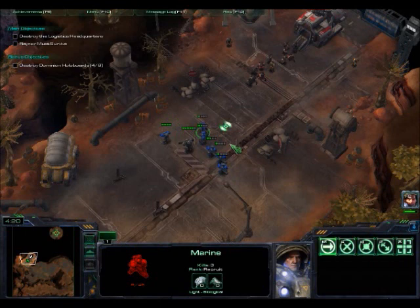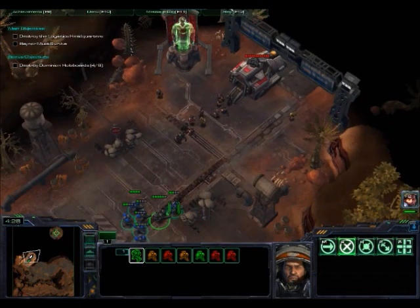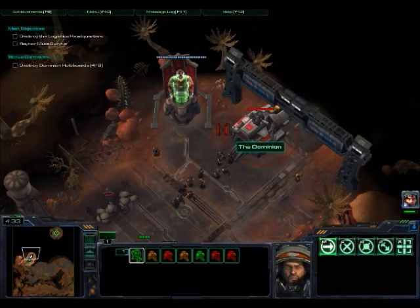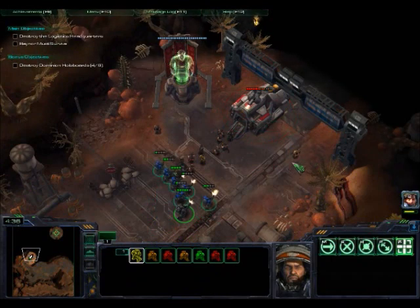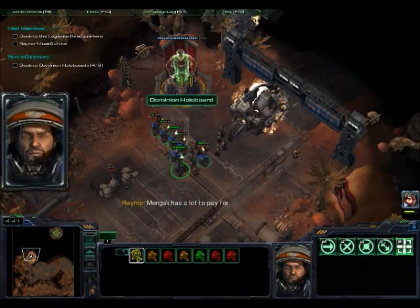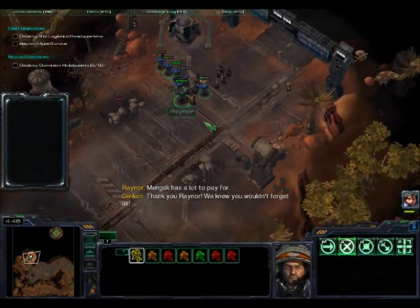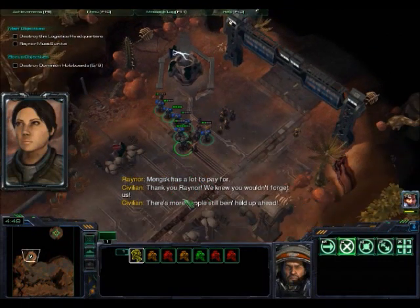Get the low-health units to the front — maybe not that one, since he's a bit low on health. Destroy this. I didn't lose one unit there. Here's your fifth holoboard, one more to go.